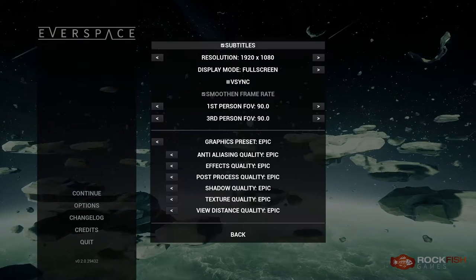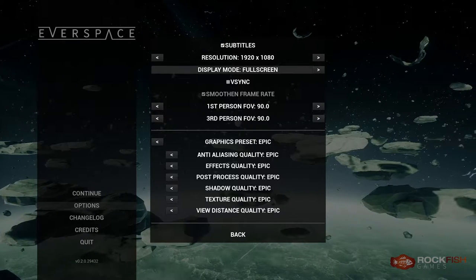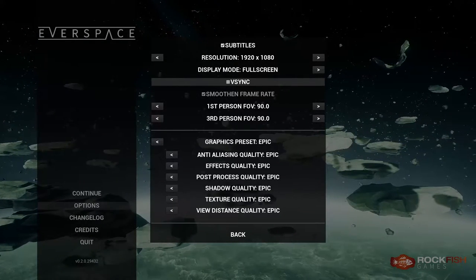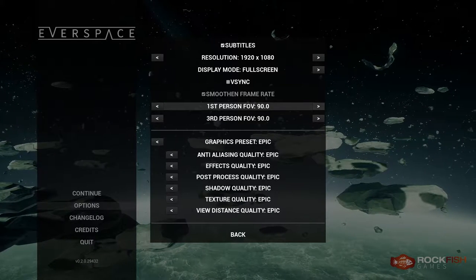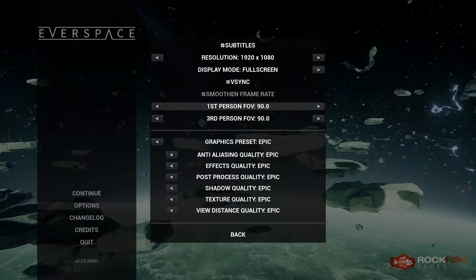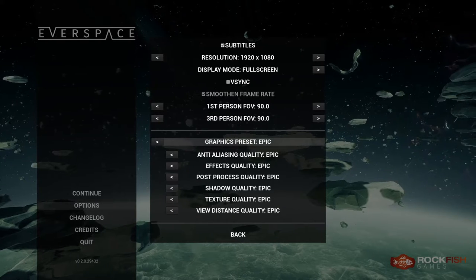In display we have the usual Unreal Engine 4 settings, starting with resolution which goes from 800x600 up to 4K. There are three display options: windowed, borderless, and full screen. There's a vSync option that smooths the framerate by occasionally turning vSync off whenever there could be a chance of stuttering. Then we have two FOV sliders — one for first person view and one for third person view, both going up to 110, though the default setting is pretty good.